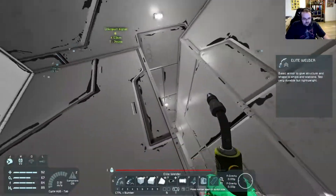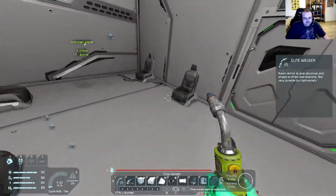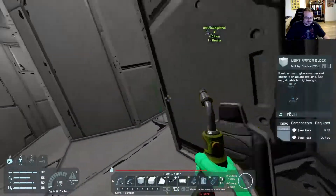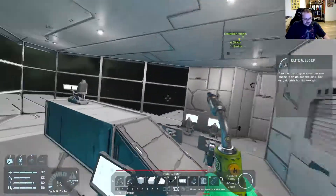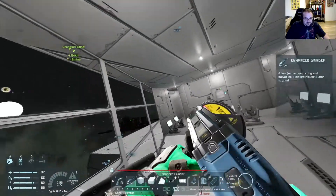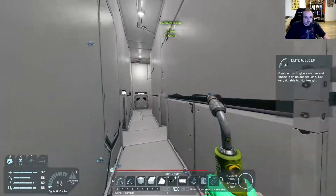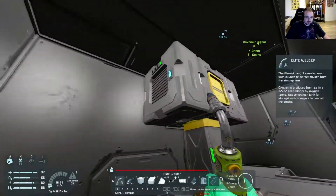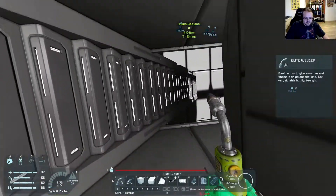Still not quite sure how you weld a leather seat, but that's just Space Engineers things, right? Do not question the ways of Clang. I think I'm happy with this area mostly. So we're gonna go downstairs now. We should be able to close this door off and therefore these will supply their own oxygen in here and downstairs. That's good.